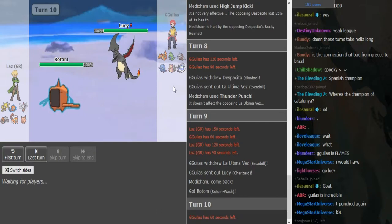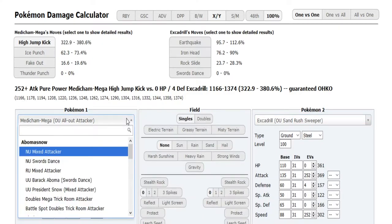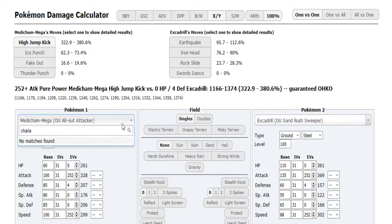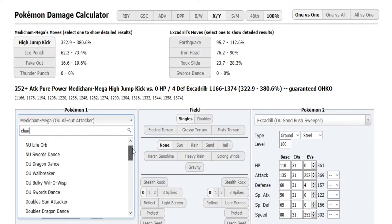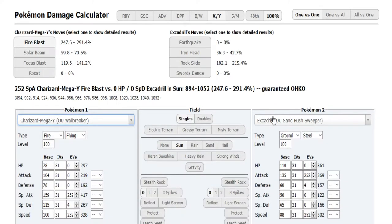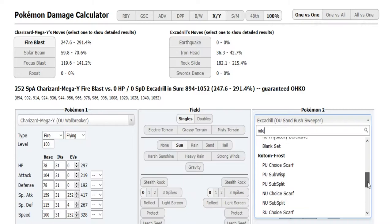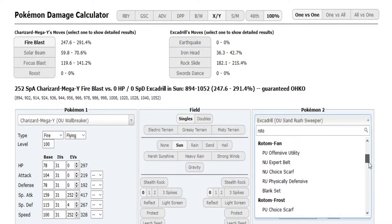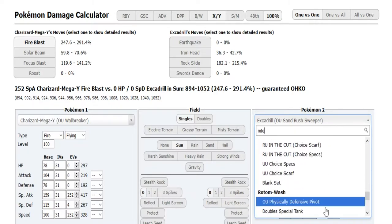Rotom Wash is probably gonna be able to live one Solar Beam from full, but if Rotom takes a Solar Beam to the face it's gonna be so low that Excadrill becomes a threat — because it's offensive Landorus right? The Landorus is Choice Scarfed so it's not really a good switch in. The offensive Landorus switches into Excadrill pretty easily at least two times, but Offensive is a different story for Rotom Wash.